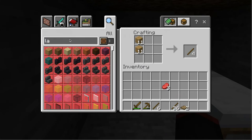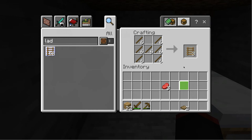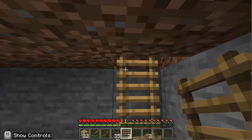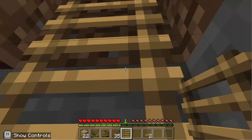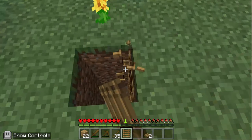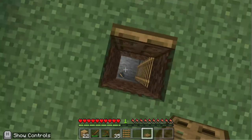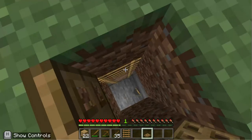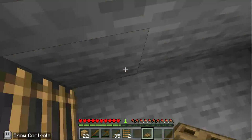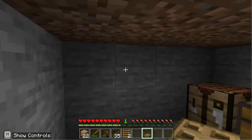We can craft a ladder — perfect! Sorry about the inconvenience guys, I don't know what's wrong with my computer today. Finally, we're almost done. I just need to place these two down. Let me destroy that one because then I won't be able to place the trapdoor right. Perfect guys, this is beautiful! I think that should be good, so we're gonna end the video here. Bye!